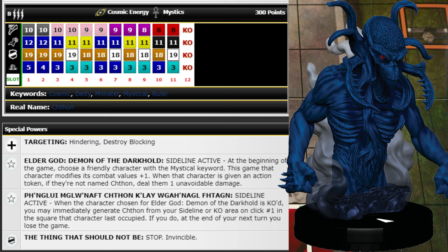He also has Sideline Active: when the character chosen for his Elder God Demon of the Dark Hold trait is KO'd, you may immediately generate Chthon from your sideline or KO area on click number one in the square that character last occupied — but at the end of your next turn you lose the game. That's not something I'd really risk unless he's already at 300 points and they managed to fight through all 11 clicks of Impervious, Shape Change, and Prob.